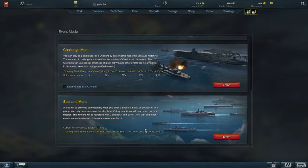Scenario mode is the newest mode — you're put into a historical battle and then you try to complete the objective. So far there's only one currently in scenario mode, and it's pretty new. Different sides have different objectives. Once you get into it, you'll understand it because there'll be people telling you what to do.